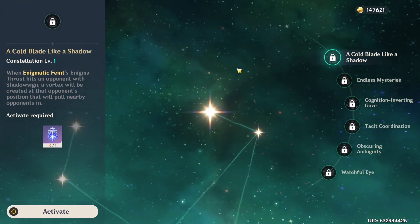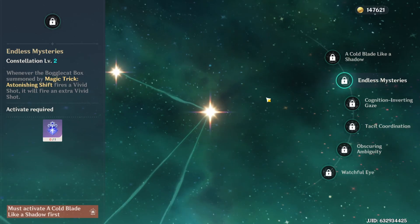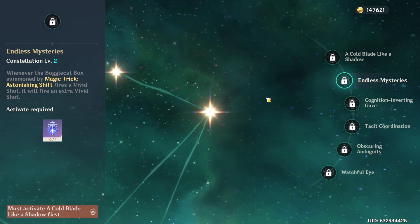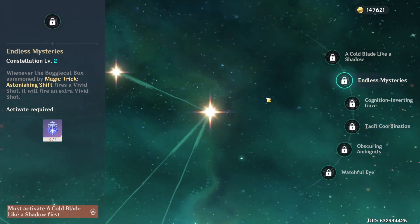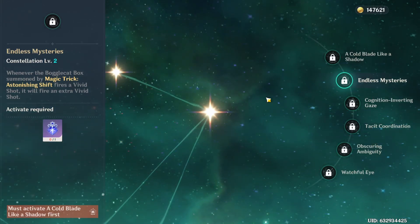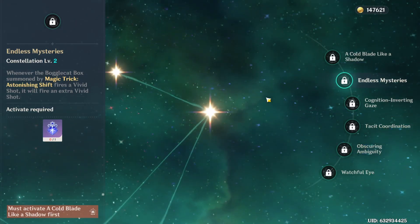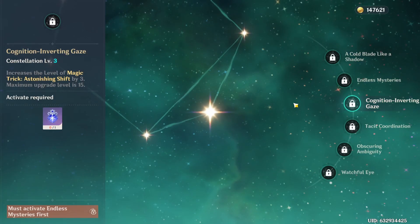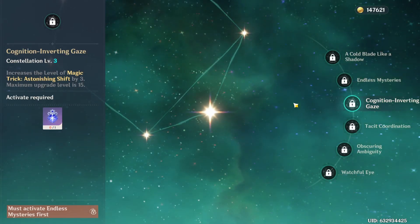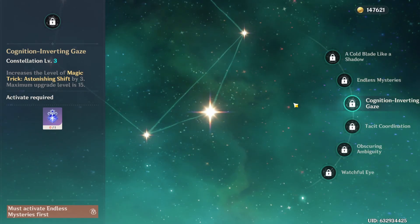Her C2, Endless Mysteries: whenever the Bogglecat Box fires a Vivid Shot — which happens when it infuses an element — it will fire an extra Vivid Shot, basically doing a lot more damage in her burst. Her C3, Cognition-Inverting Gaze, increases the level of her burst by 3.